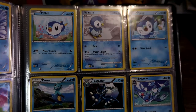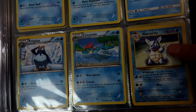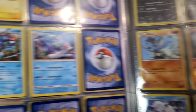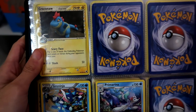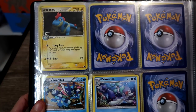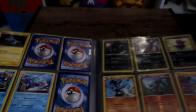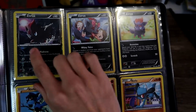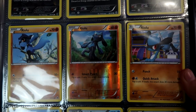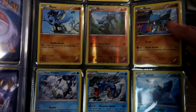Some Froakie, some more water starters. There's the second evolved form of some of them. Base set Wartortle - I will complete the set one day. And then there's Greninja and Sun and Moon ones. And then I've got a few favorite Pokemon artworks - I've got three of them, so cute. And then I've got a Vulpix and then Gyarados and Lapras. That's pretty random to be honest.